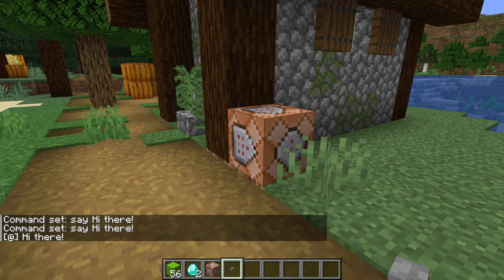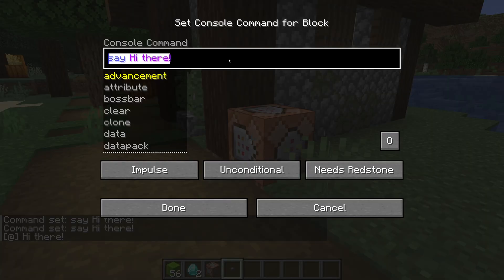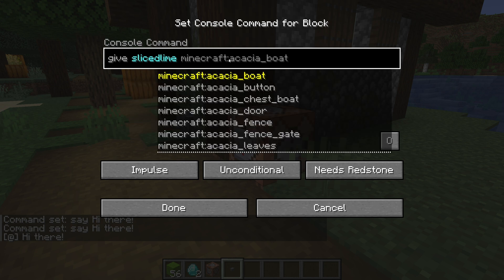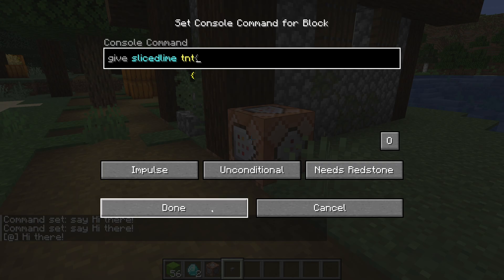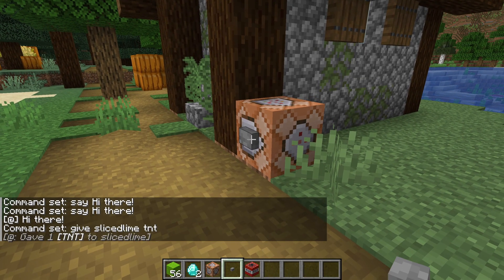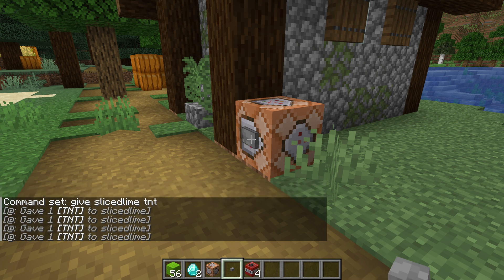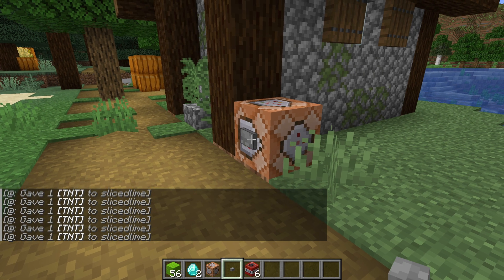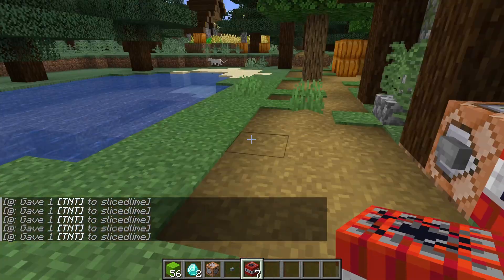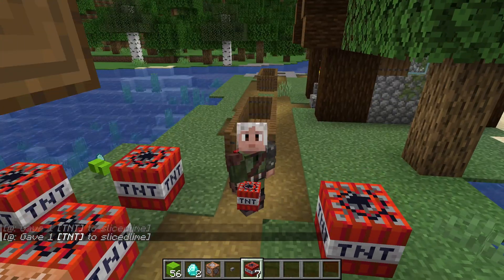Of course, we can also use the give command inside a command block just like we could from the chat input. Let's make this command block give me a tnt block by setting the command to give slicedlime tnt. We'll add a button to it and now I've got myself a magic tnt dispenser — very handy, nothing could possibly go wrong with this. And that's all for this first lesson. Today we learned our first commands: the say, help, and give commands. Make sure to download the companion map and go through the exercises there to get some hands-on practice with using commands.